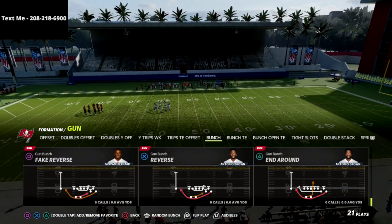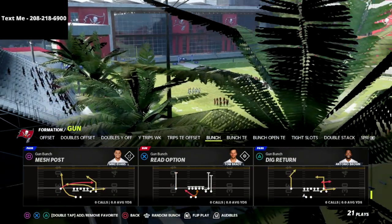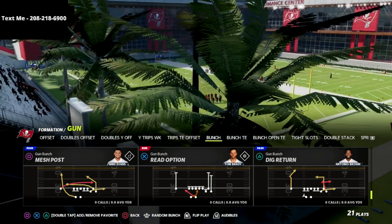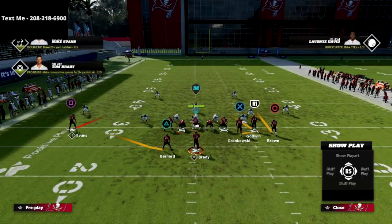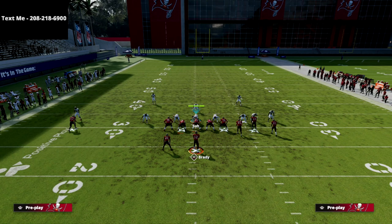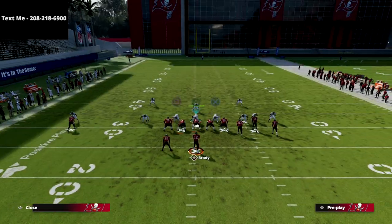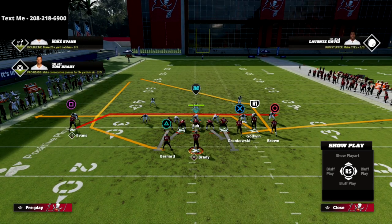The play we're going to be going over in this video is Mesh Post. This is a fan favorite for years and it's really, really good this year. The first way we're going to run this does require a backfield master or hot rod master of some sort. The reason I like to do it this way first is because it's going to really stretch the defense horizontally.